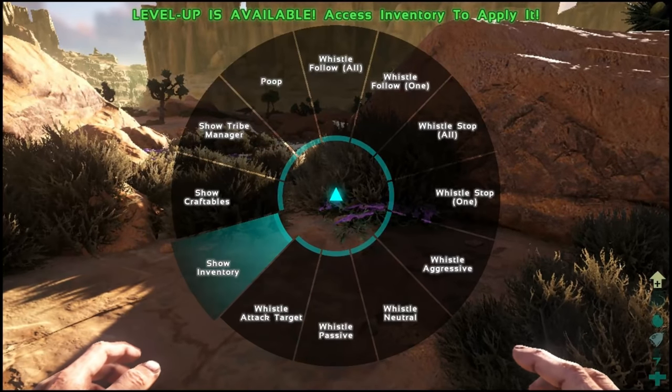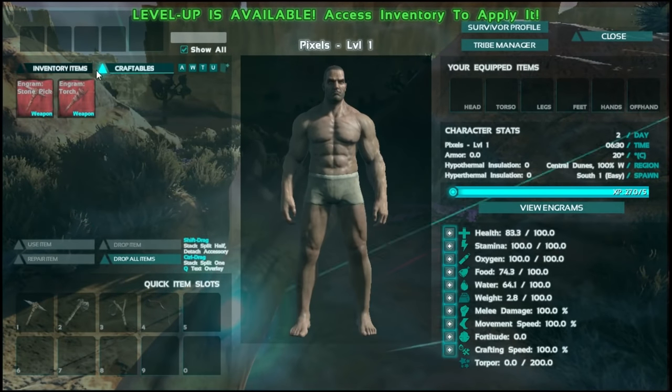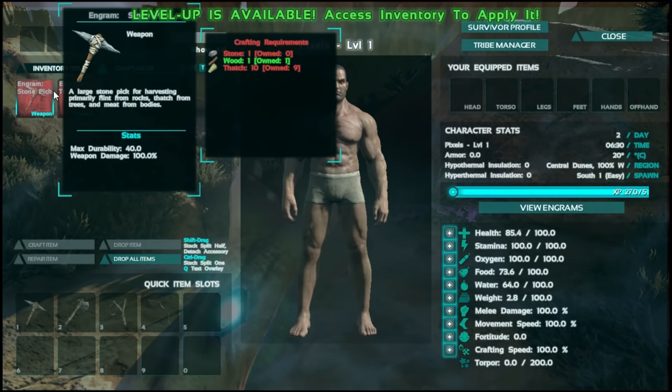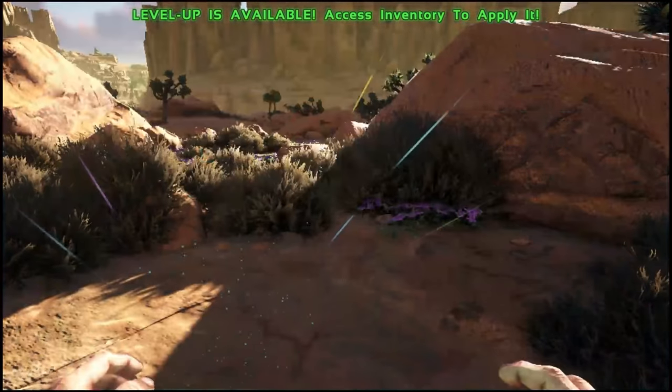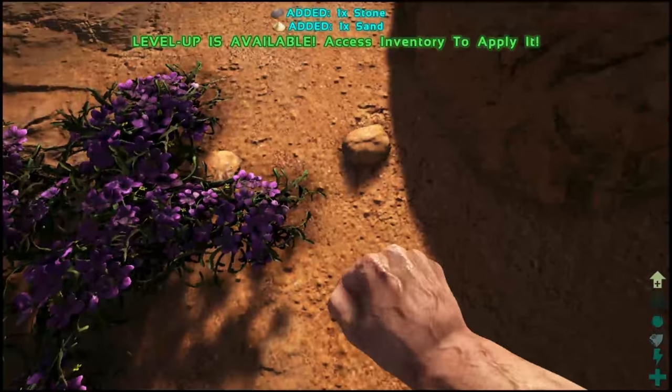We're going to go to inventory, we're going to go to craft, and see what else we need. So we got one wood, we got nine thatch, and we need one stone and one more thing. Right there is a stone, so let's go ahead and pick it up.